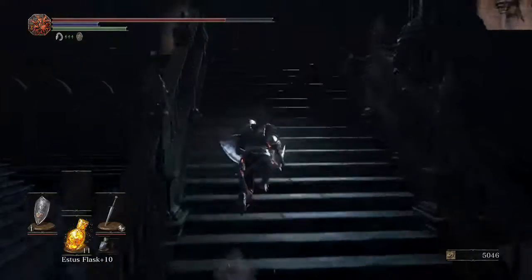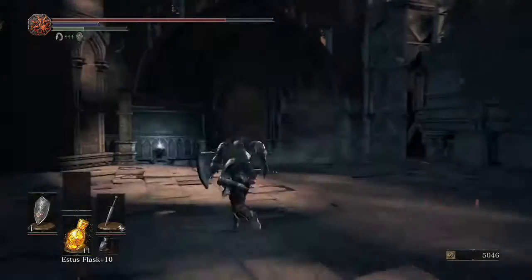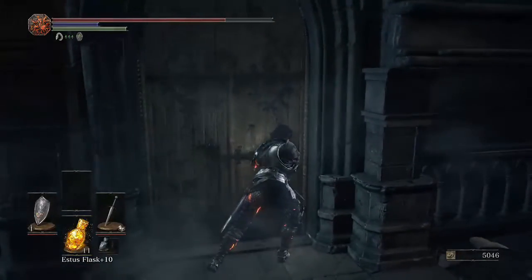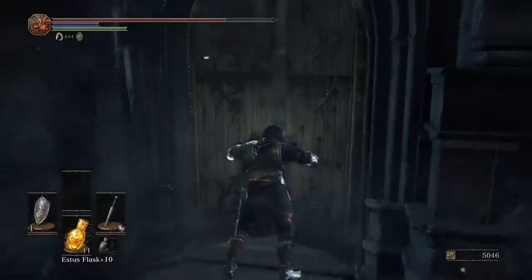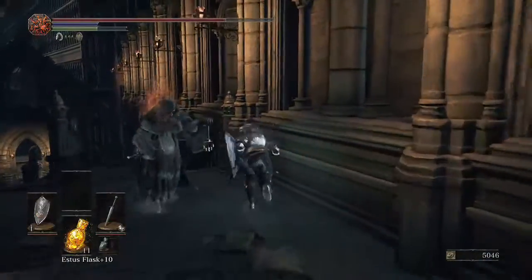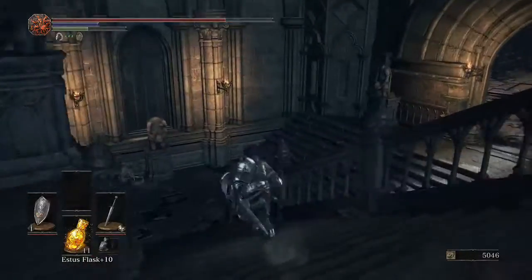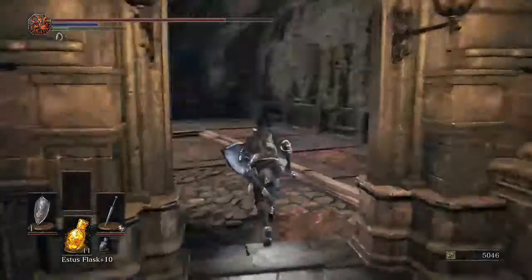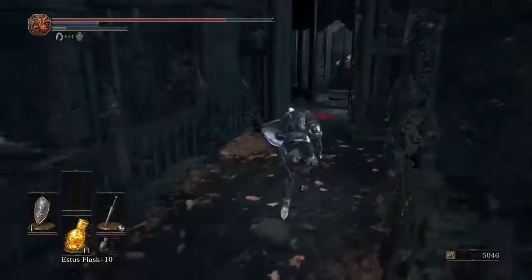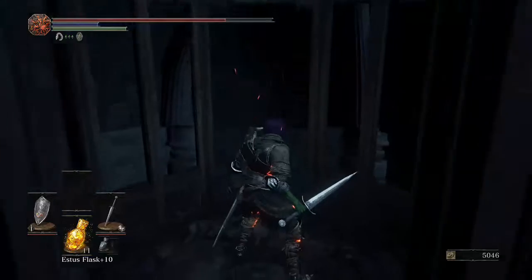Just going to grab that scale and then the chunks. Grab the chunk here and then you can open the door. From there, we're going to hop around the back of these guys. Again, mostly backstabbing is going to be your method if you actually want to fight them — not really much point. They just do a bit of damage, run around a lot and are a bit tough to hit sometimes. This area, for me, is just a run-through.